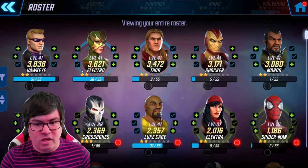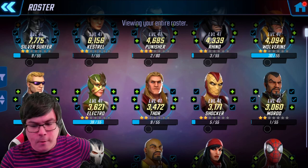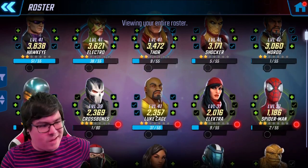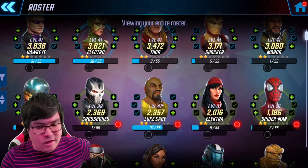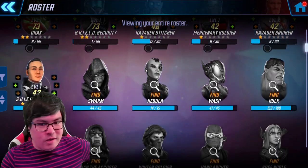Most of these are Sinister Six — Mysterio, Electro, Shocker, and Rhino — so that's four Sinister Six there plus Mordo. I've dropped Elektra and Crossbones since I don't need to use them anymore, and Luke Cage as well for the Heroes campaign. I've unlocked a handful of other characters along the way, but nothing too stellar.